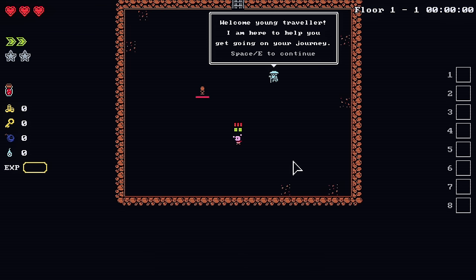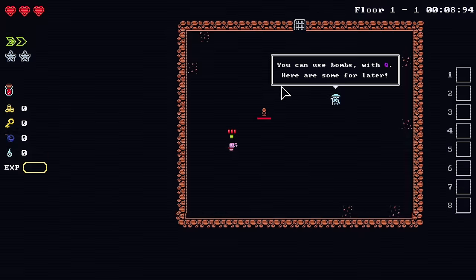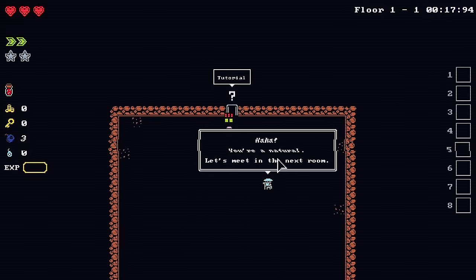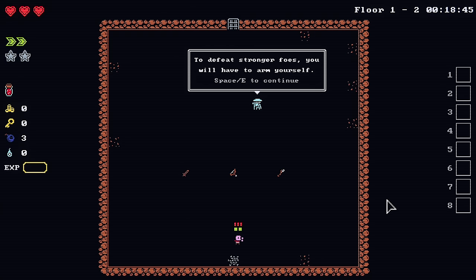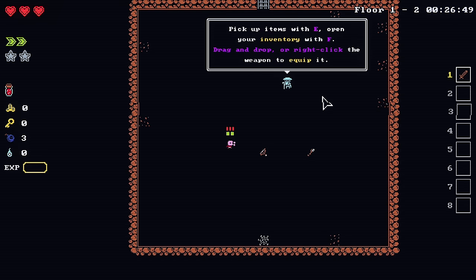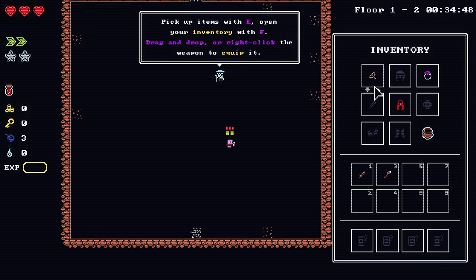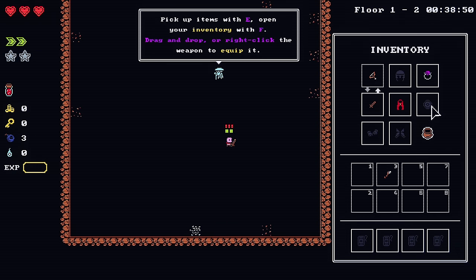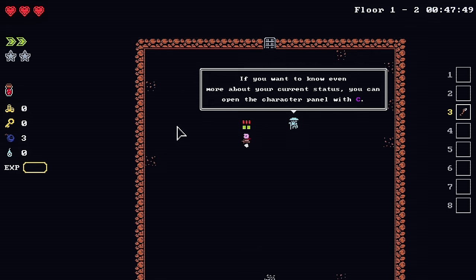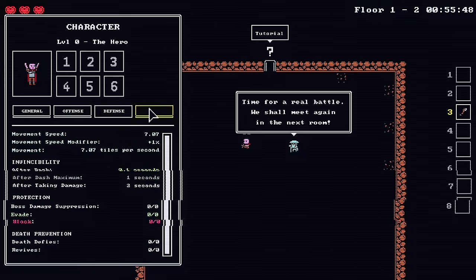We're in the pit. Move with WASD, dash with Space. I can press Q to bomb. To defeat stronger foes you have to arm yourself — there's a sword, something that looks like a staff, and a bow. Picking up items with E, F to open things. This is my weapon slot area. The sword actually has some distance to it. You can open the character panel with C. There are traits as well — oh man, this is stat-heavy.